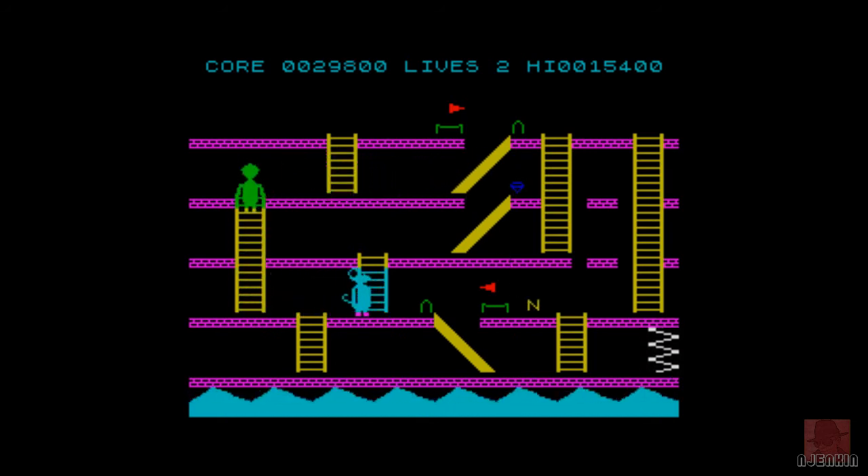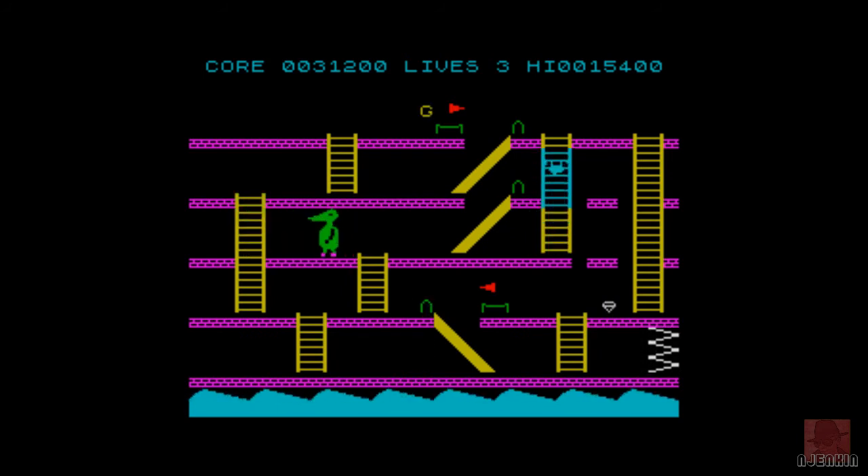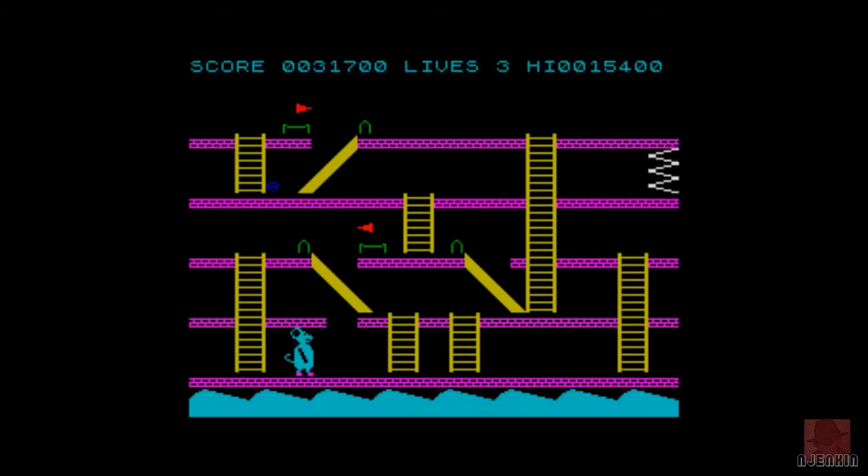We're going to get off level 2, aren't we? Surely. I think we've got the measure of this thing. Crocodiles are the same size as the mice, as you didn't know — this is the proof. Get that G? No. If we just need G and O, we'll get some extra lives here. It's very tactical, this game.